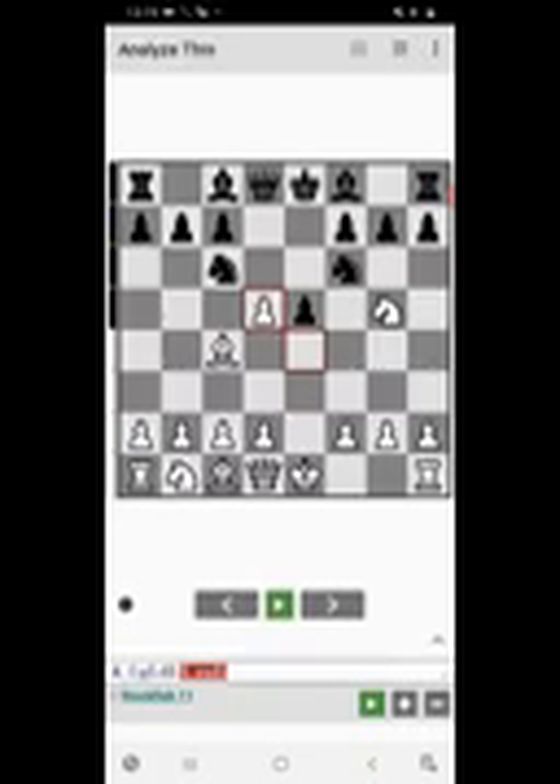Now you should take the pawn by playing e captures d5. There are a few variations from here. I'll try to cover all the main lines so you have an idea how to win from different positions.